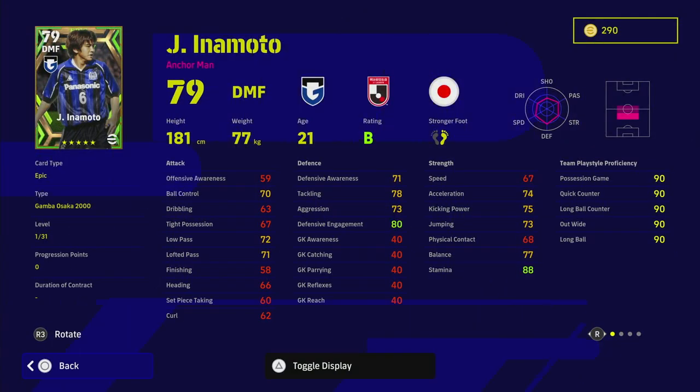Last we have Inamoto, who will probably be the most underappreciated of the three — but I think he could be the best. He's got interception and blocker on his player skills, plus true passing, one touch pass, weighted pass, low lofted pass, and fighting spirit. This means you don't need to spend many progression points training up his passing, because as an anchorman those player skills will kick in, letting you play him in a very defensive manner without heavy stat investment.